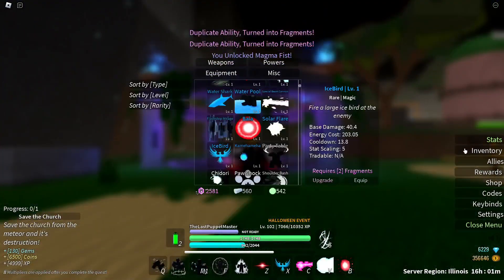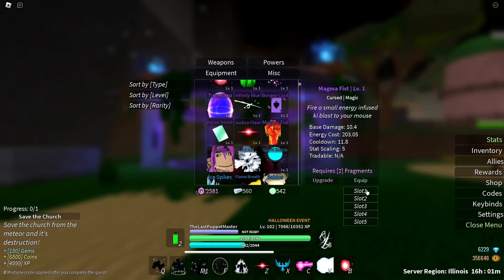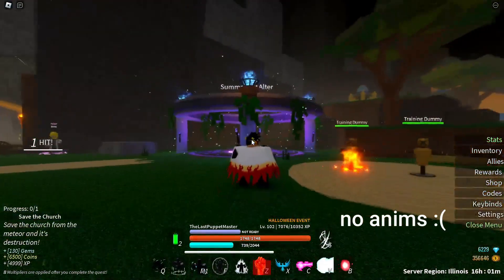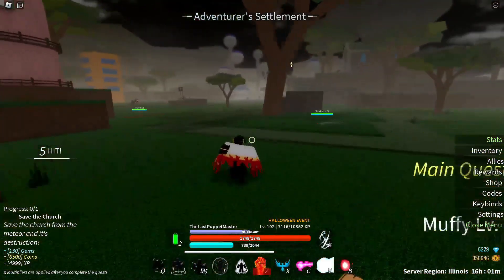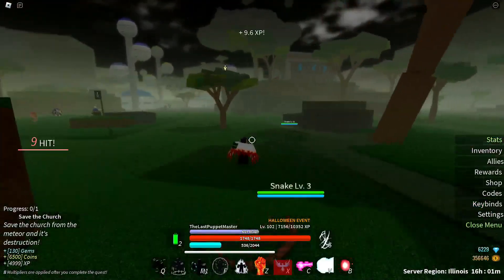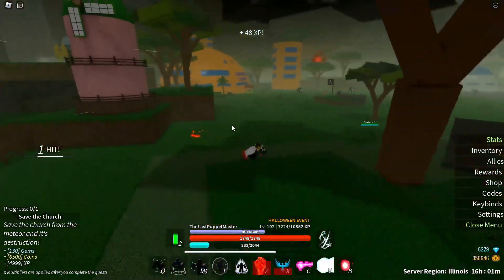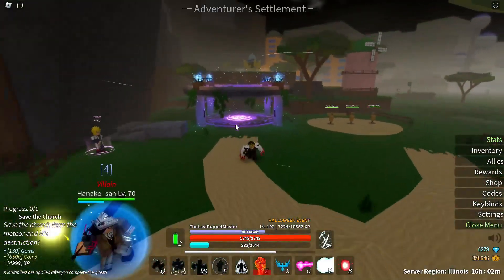We got Magma Fist, which is Akainu's move. A lot of One Piece moves in this — I don't know why, they just decided to add them. Magma Fist — our fist turns into magma and we shoot it. It's definitely a Magma Fist. I think they could do better with that. It auto-tracks though, so that's something.